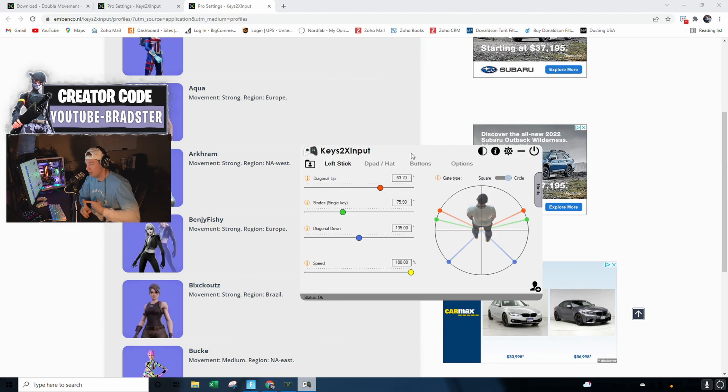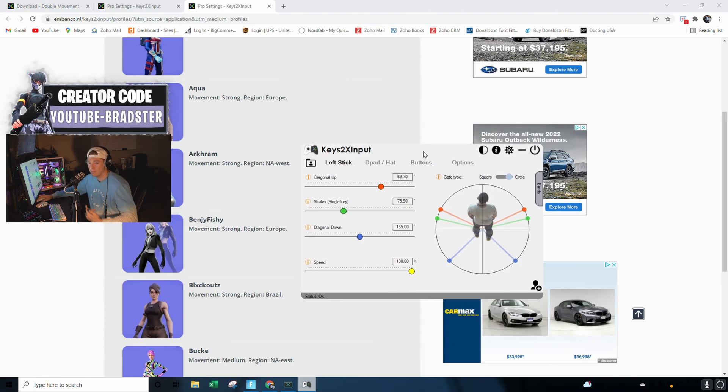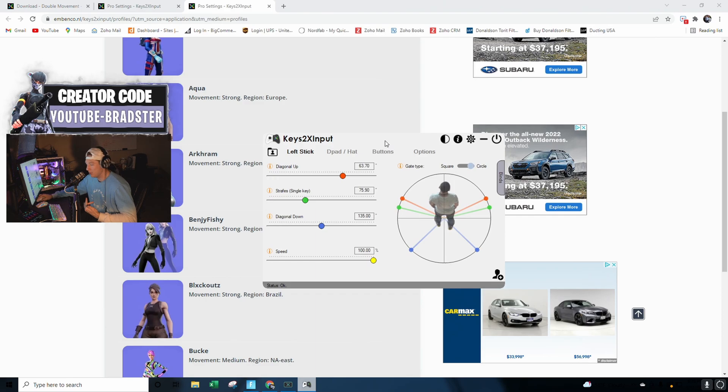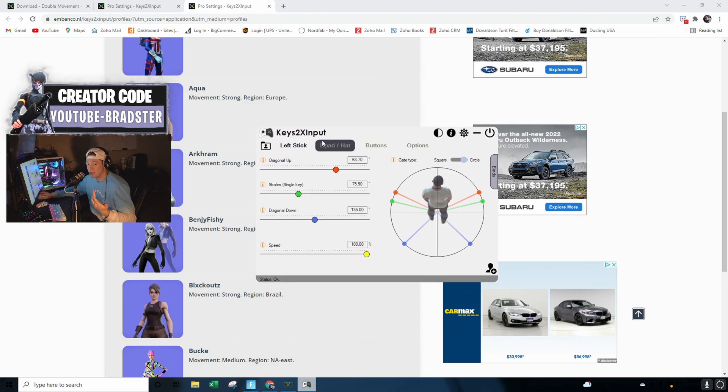One quick thing I forgot to mention: you do not want to close this while it's running. You want to have it open in the background on another monitor or behind your game. You want the Keys2x input app to be on — that's how it's going to work.